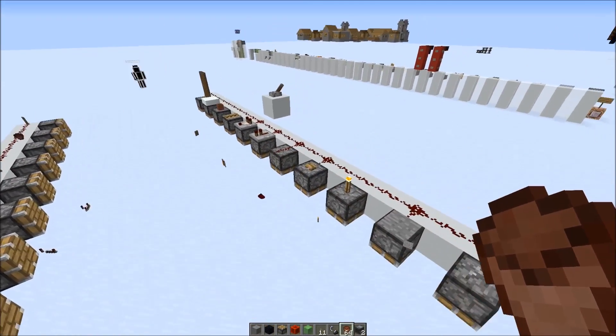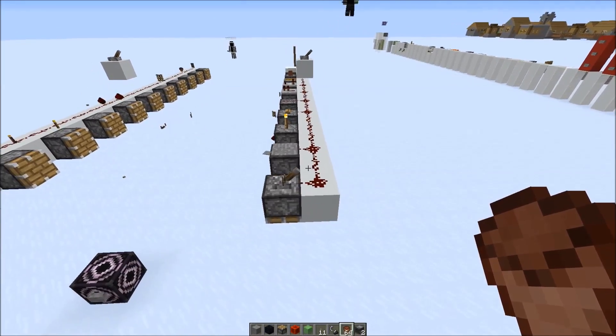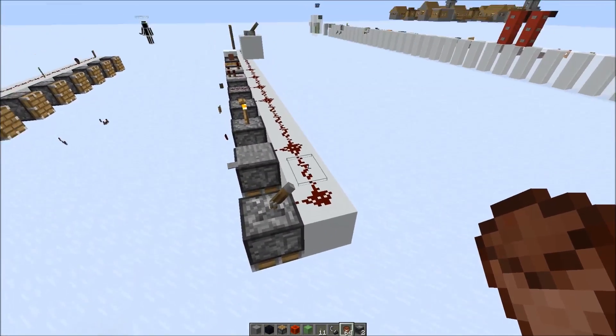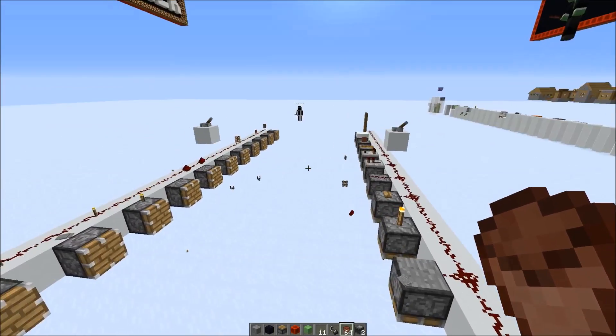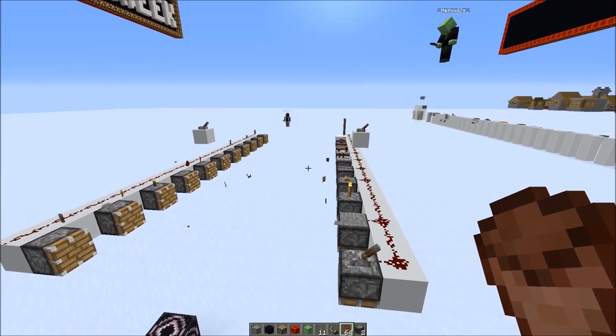We thought this would be good material for Bug of the Week because it would be super useful if you could actually place stuff on top of pistons and activate them. XCOM made a little modification of the game to show what could be done with this modification.